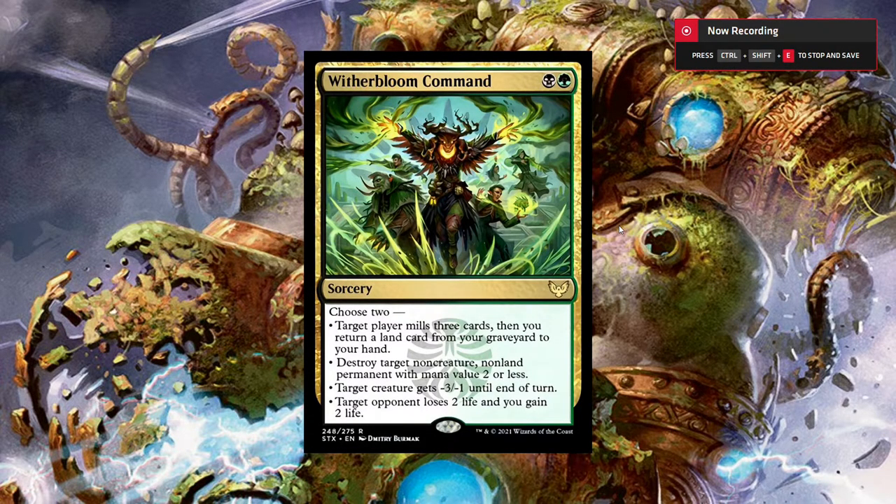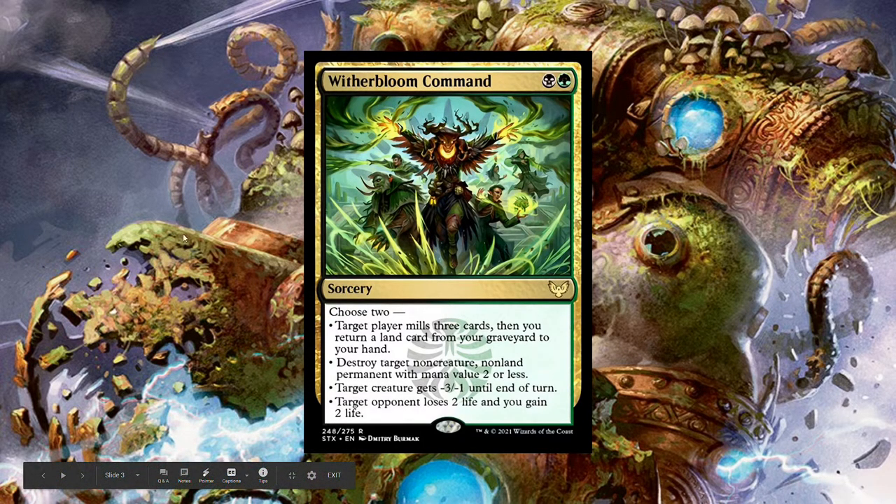The next one we have is Witherbloom Command. It's kind of in the mid-tier of the commands in my opinion. I could see this seeing play if you want a similar effect to Abrupt Decay. The abilities I think you'd probably choose — there are three relevant ones here. Target opponent loses two life and you gain two life — not the greatest, especially not at sorcery speed. But target player mills three cards and you return a land card from your graveyard: if you're really into a graveyard strategy or a Golgari strategy, this might be a card you could use.